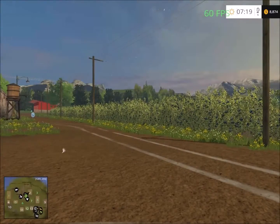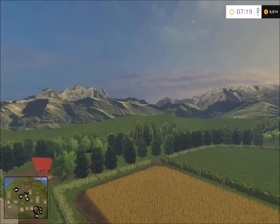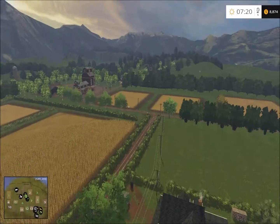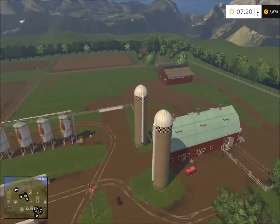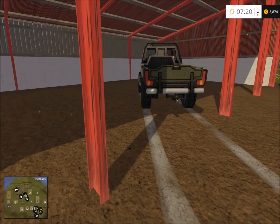Let's take an aerial view with the frame rate display off. From here you can see everything — the sell points and the full layout. It's a very nice map. Thank you for watching and I'll see you next time for another map showcase. Thanks for watching, bye for now.